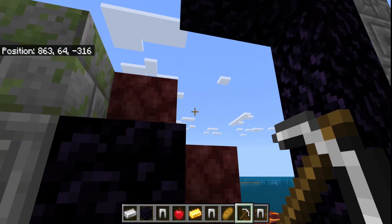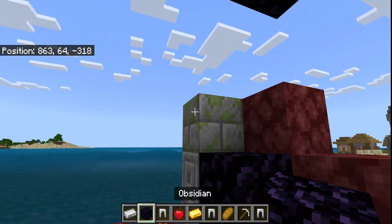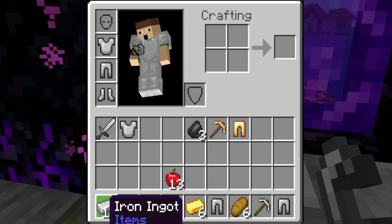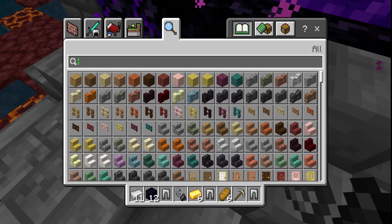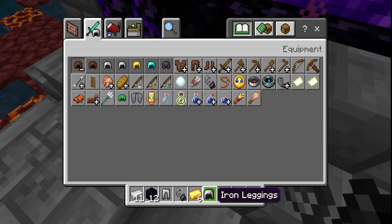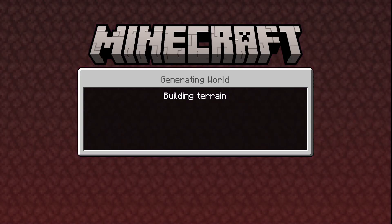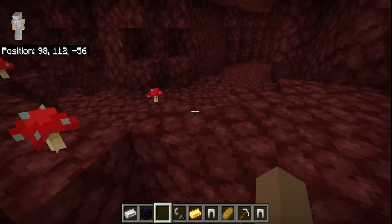You just need two blocks placed on this portal. Let's go to the Nether — why not? We'll put that there and get our flint and steel out. I'm just missing a helmet, which I could craft up. Let's grab ourselves an iron helmet since we have enough iron anyway. Put that on and let's head to the Nether.